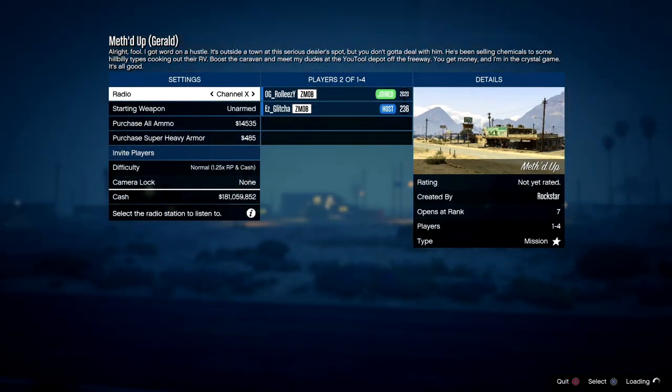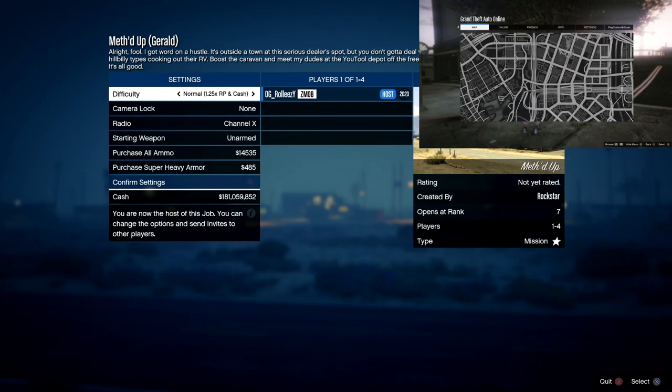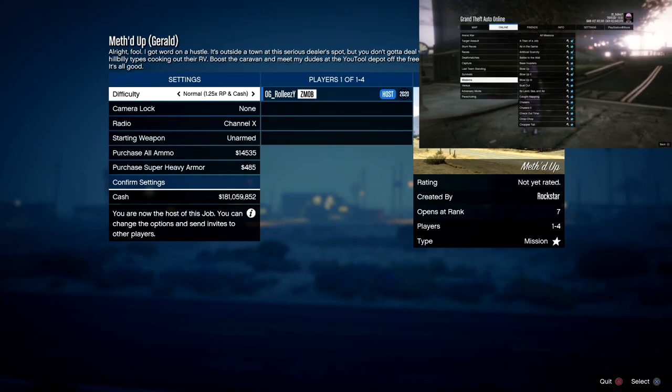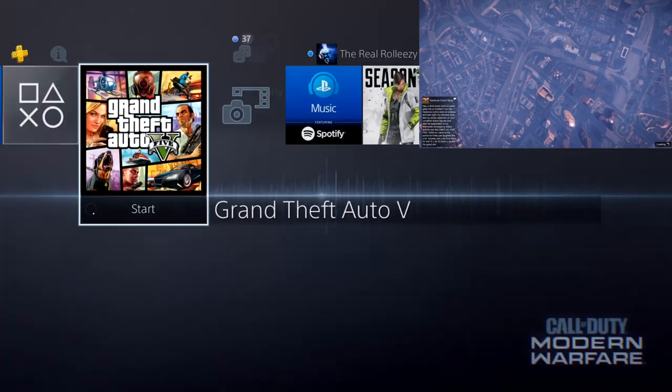There's still a little bit of a workaround you have to do. You want your friend to leave this job right now — as you see in the top right — and start up another job in that same session. This is the last thing your friend needs to do: start up another job in the same session. Once your friend has done that, confirm settings and get ready to accept the old invite your friend sent you.